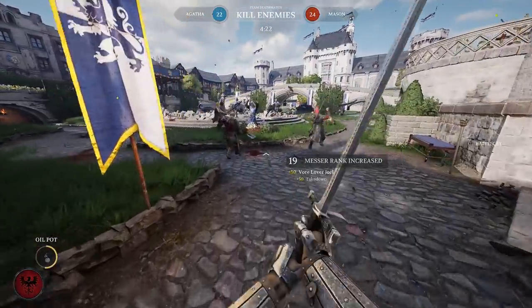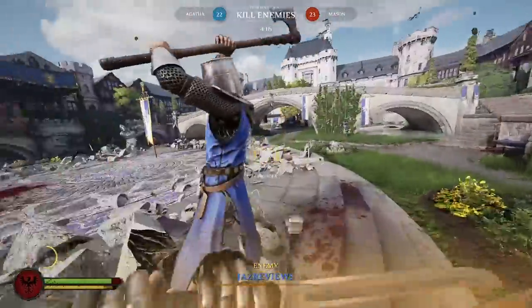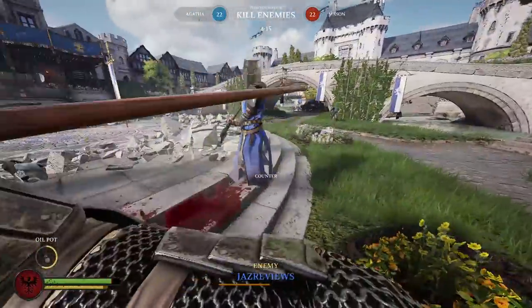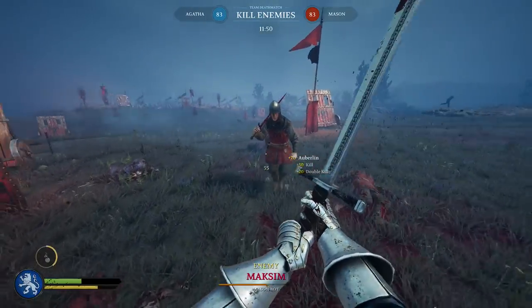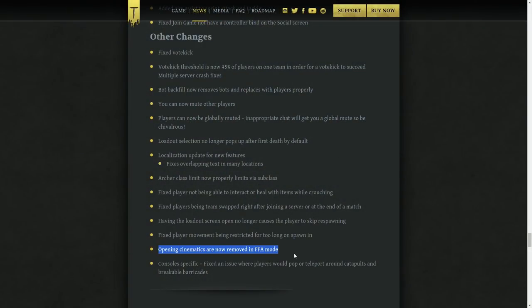Finally, some misc changes worth mentioning. There is now a better indicator for counters — you will see a very noticeable blue visual cue whenever you perform a successful counter. Pre-patch there were only some blue sparks and a small info prompt, which was super easy to miss in the heat of a fight, especially for new players not familiar with the combat mechanics. The opening cinematics have been removed from Free For All mode, which was long overdue. And players can now be muted individually and globally.